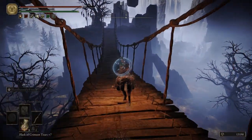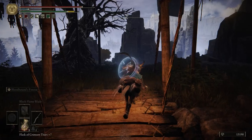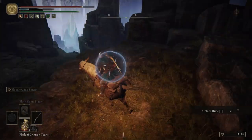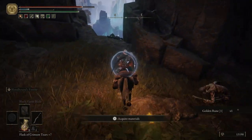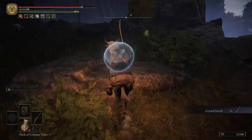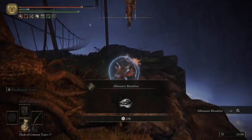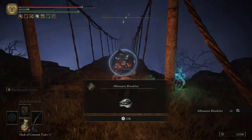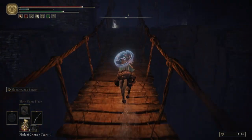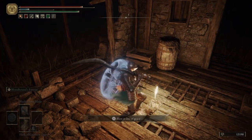And then we'll light that grace and sit at it in just a moment. But first I want to come over here across the bridge - I see a skull, can't let it slide. Gotta get it - every item counts. Right here we get the Crystal Sword - pretty decent sword for anybody that is a spell caster. We also picked up an Albinoric Blood Claw as well.